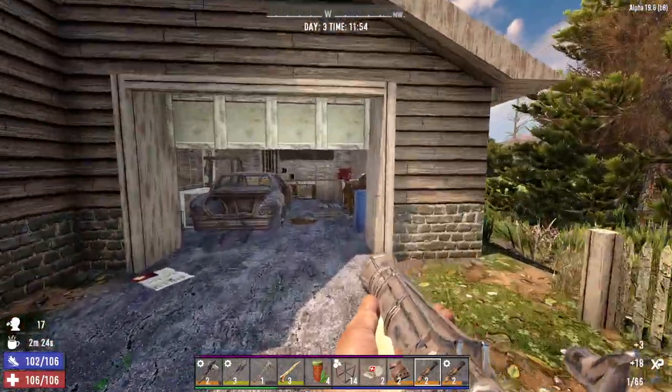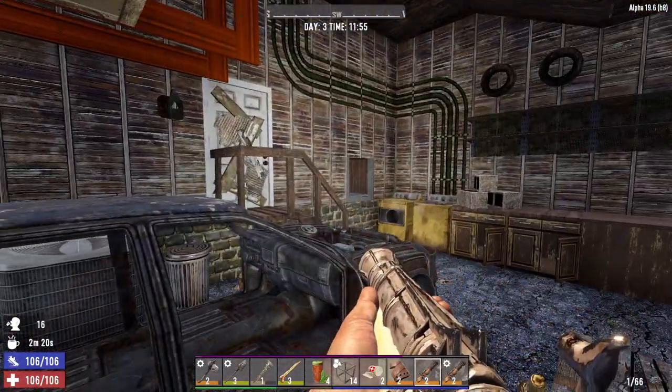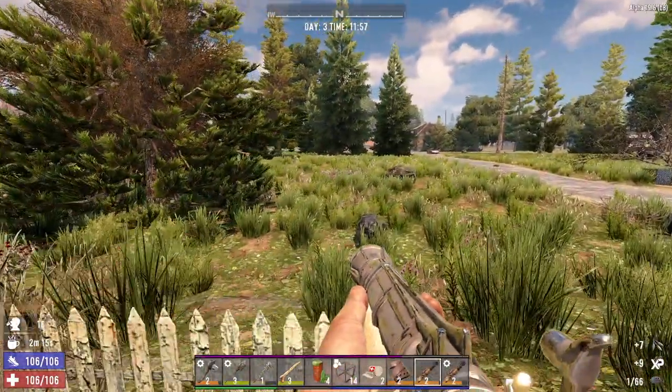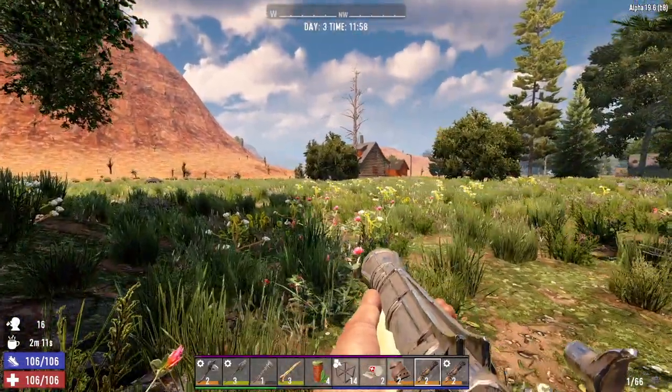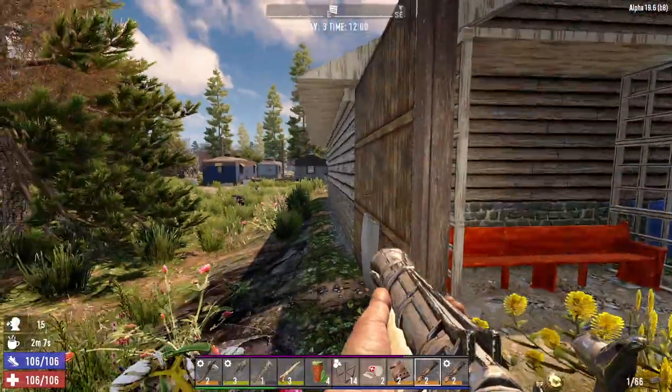Workbench - please be working. Damn it, that would have been sweet, could've got a bicycle crafted. Son of a bitch. Here's the desert - oh hey, a cabin. Let's do this house though, might as well.